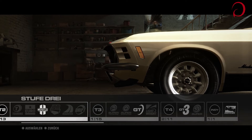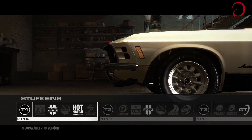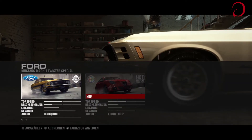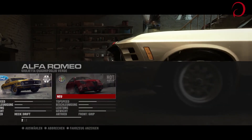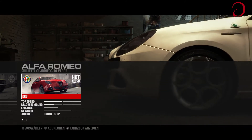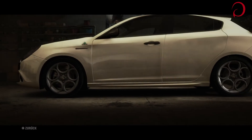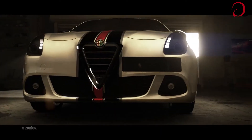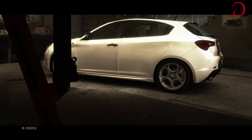Was haben wir hier? Zwei Autos - einmal ein Ford. Die fahren ihn sogar raus und holen ihn wieder rein, das sieht doch mal cool aus. Dann tun wir mal den Alfa Romeo reinfahren. Fahrzeug anzeigen mit Taste 4 auf dem Controller. Da seht ihr den - man kann nur ein bisschen die Kamera hin und her schwenken, aber die Kamerafahrt selbst macht das automatisch. Sieht nicht schlecht aus, der Wagen.